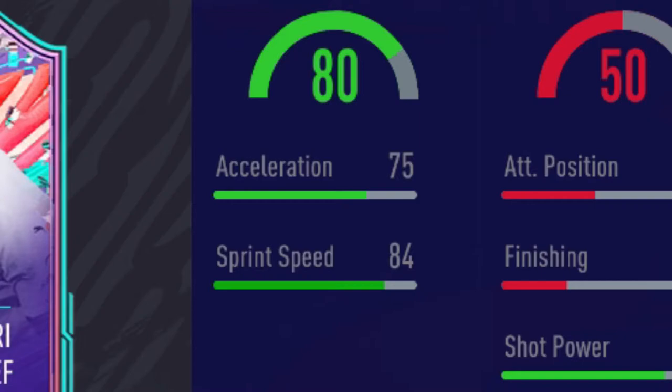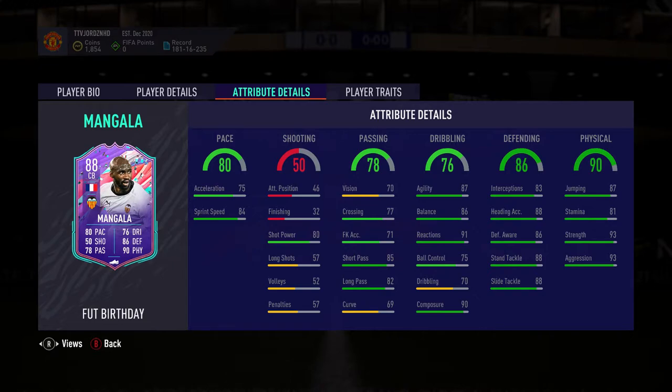For pace, you've got 75 acceleration and 84 sprint speed. Decent stats. For the meta at the moment, attackers have 90-plus pace, so having 80-plus on the centre back is a good start — you can slap a Shadow or even a Hunter card on him and just boost those stats right up.